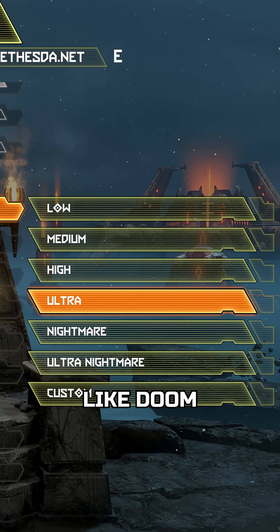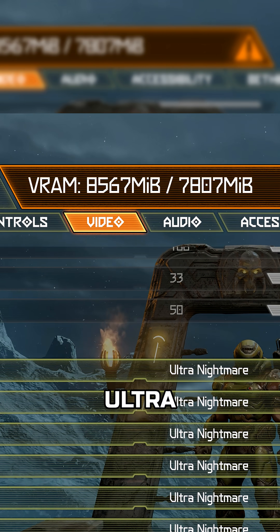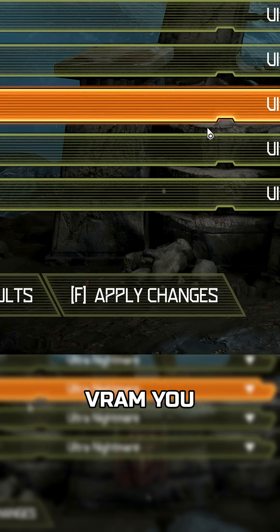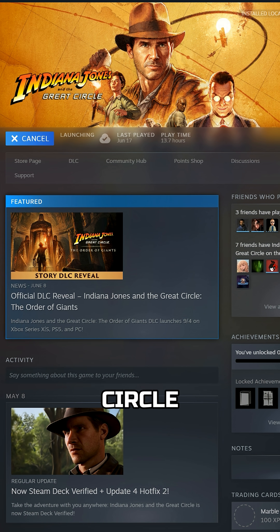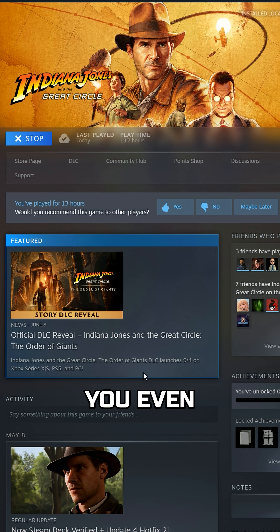We're already seeing it. Games like Doom Eternal will literally lock you out of ultra textures if you don't have enough VRAM — you have to bypass it in the console just to enable them. And Indiana Jones and the Great Circle? Well, that game crashes before you even load in, unless you drop the texture pool size manually.